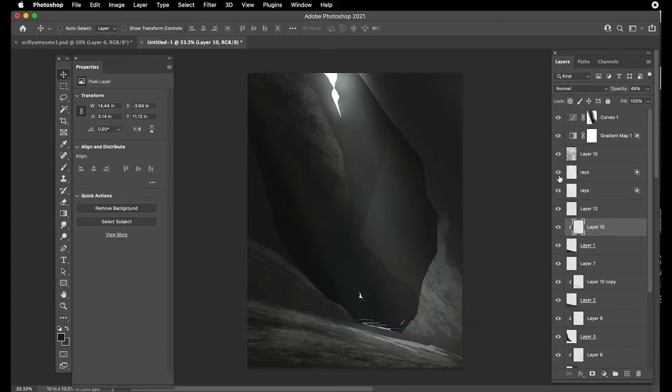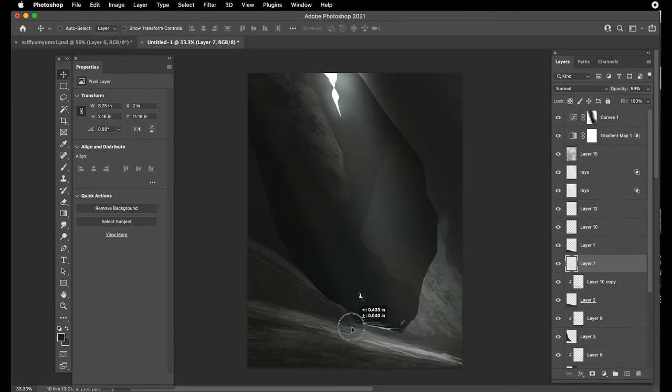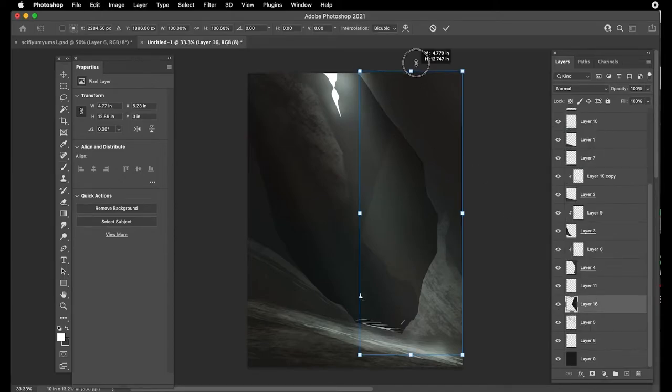I wonder what you guys like to draw - we all kind of have our little happy places that we live in. Just like this little happy piece of ground right here, just chilling - light nugget. I'm gonna paint a little more in - kind of like dust but it's almost more like the light bouncing off the ground. We probably want to get in there with a nice soft round brush on its own layer and just add a little ground glow, just to give it a little vibe.